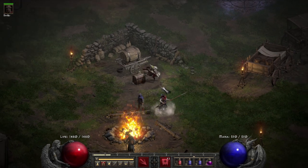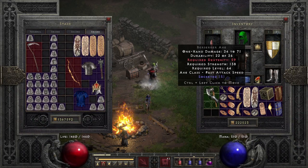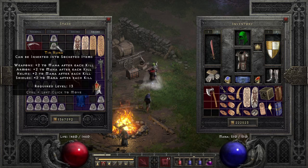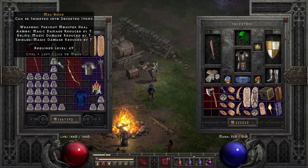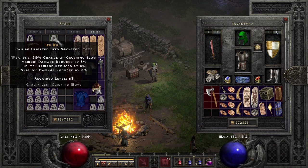Anyway, I've got another huge upgrade I'm about to make right now. I have my five-socket Berserker Axe, and I have my Ber, Tur, Mal, and Lum to finally make the Beast runeword. It took me quite a lot of runes to get this Ber — I traded like seven Ist, one Cham, and four Gul.